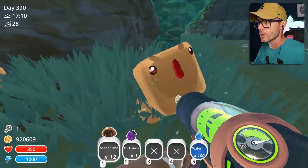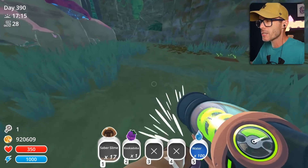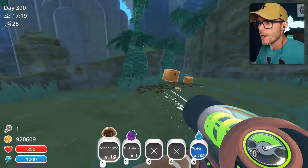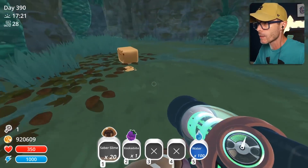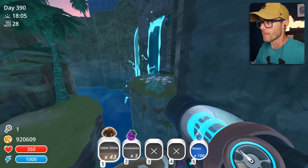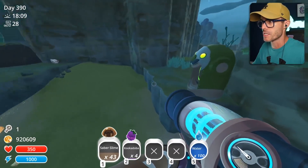You'll notice I've also got the Cube Slime mod installed as well. I'm going back to the cubes because I had a bit of an idea — I thought it would be fun to see if we can neatly pack a corral with cube slimes. Maybe we'll change the size of them as well and just see what happens. I'm going to grab this thing over here. Oh yeah, we got four of these bad boys!